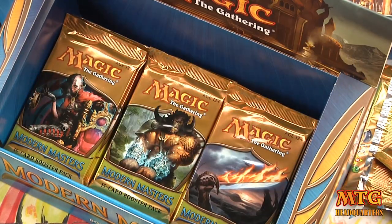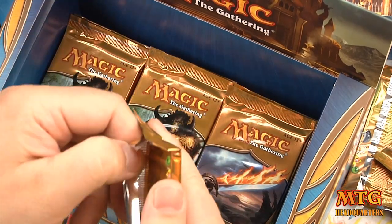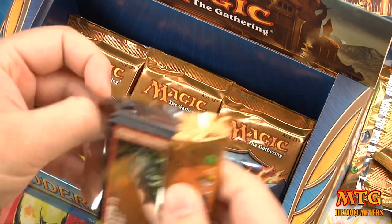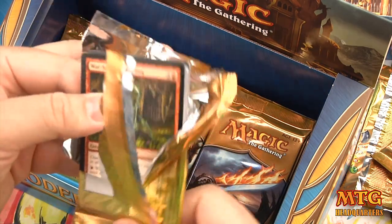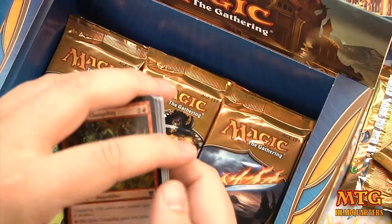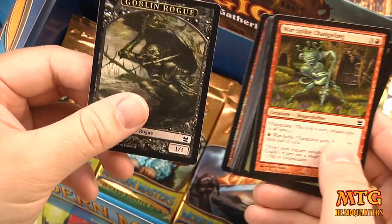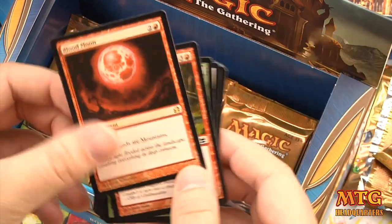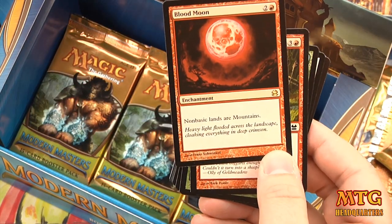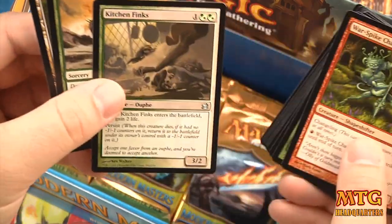I know everyone loves to correct my pronunciation, but let me save you the trouble — I just don't care too much. Pack 14 — Goblin Rogue going to the Rogue Deck Builder. Foil Sudden Shock, and our rare is Blood Moon: all non-basic lands are Mountains. Uncommons include Vivid Meadow, Trample the Domains, and another Kitchen Finks.